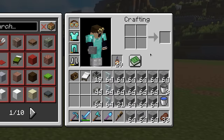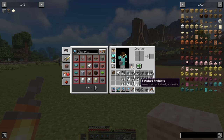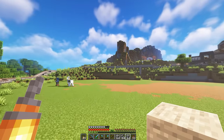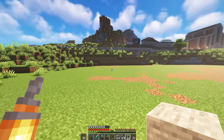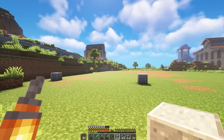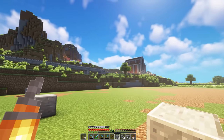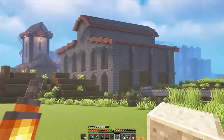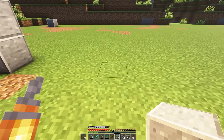I've gone ahead and grabbed a whole bunch of different blocks — a lot of stone and polished andesite because I want this building to be predominantly stone. Let's get started with the layout. That's going to be the width of the interior. Now let's figure out a nice design for the side walls. I reckon we should keep with the theme of two-block-wide pillars — we've pretty much used that everywhere else. I'll keep extending this down as far as I want to go.